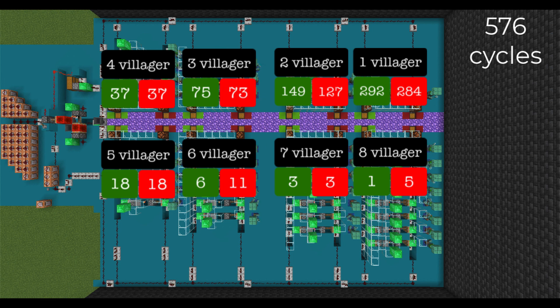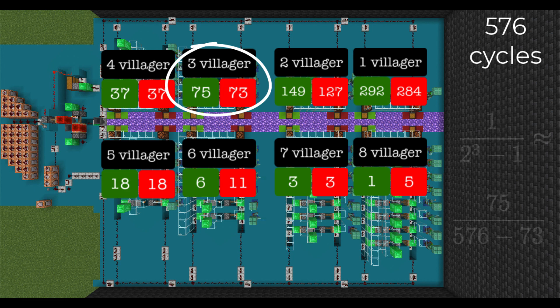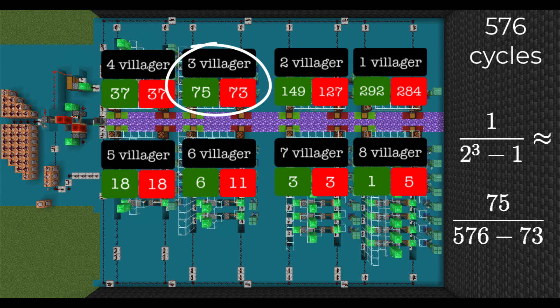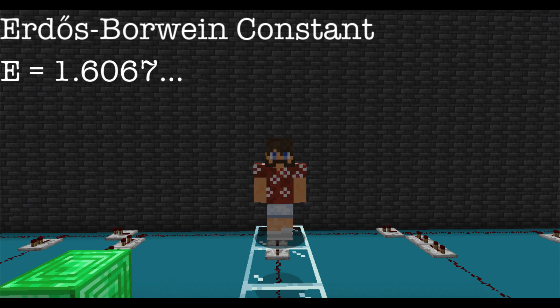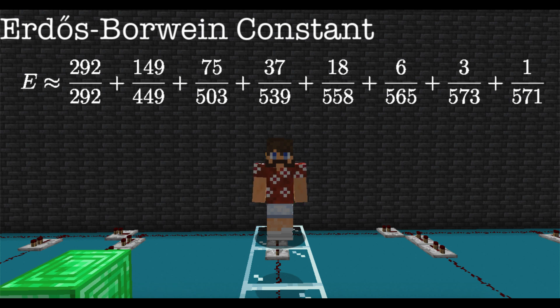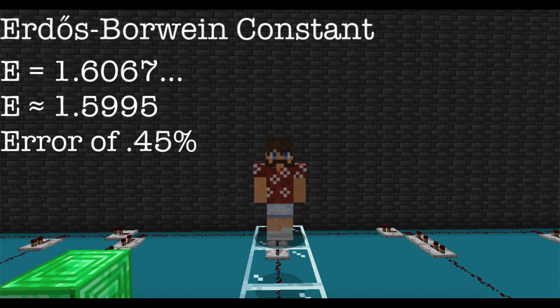Villagers were spawned in a total of 576 times. The number 75 means out of those 576 times, 75 of those times all of the villagers were converted to zombie villagers. And 73 times all of them died. So this gives our approximation for 1 over 2 to the 3rd minus 1 as 75 over 576 minus 73. We'll do this computation for all 8 of the sections. Recall that the value of the Erdős-Borwein constant is 1.6067. And our machine gives this approximation for E, which simplifies to approximately 1.5995. Only off by 0.45%. I can't believe it.